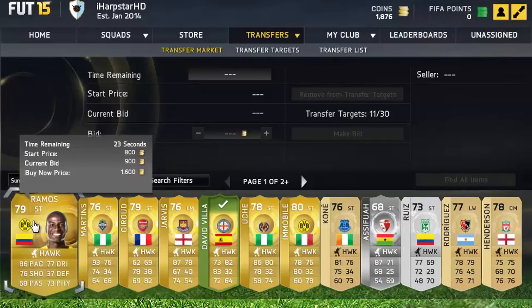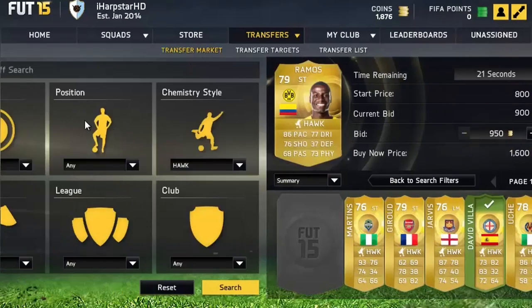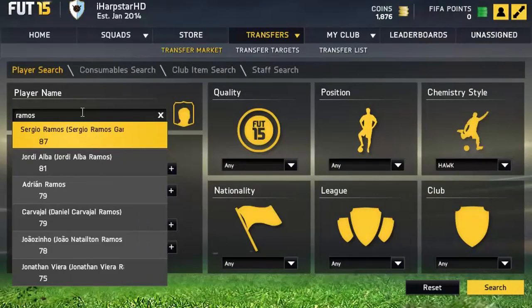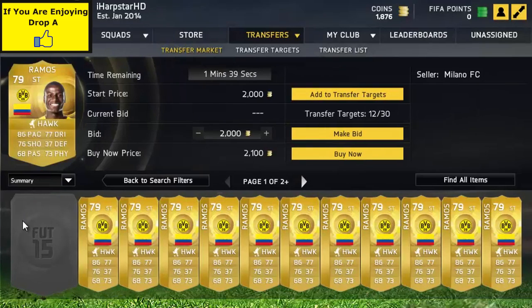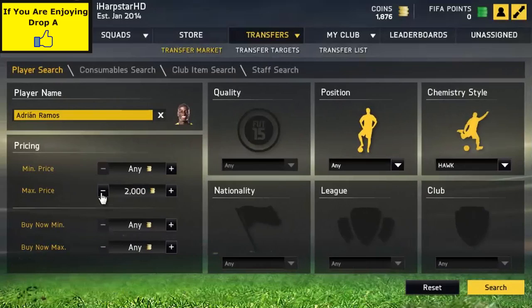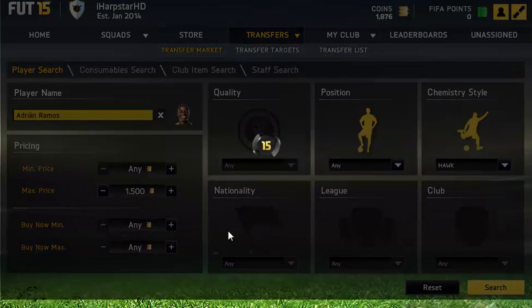Next up I've got Adrian Rummer. Once again, go through the same process — put his details in and look for his cheapest buy-it-now. You can see here it wasn't really too good of a deal; his cheapest bin was about 1.3k. So sometimes it doesn't always work.